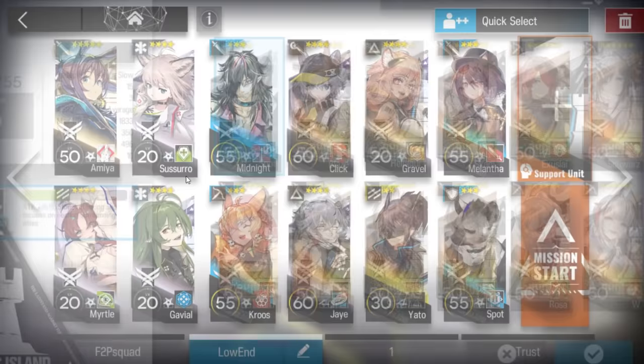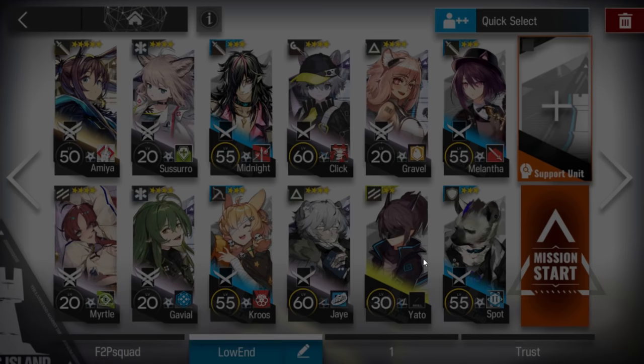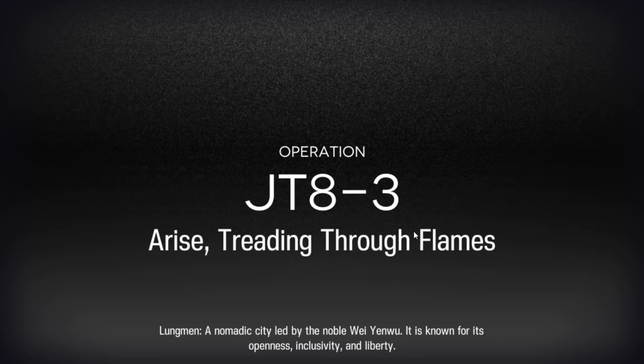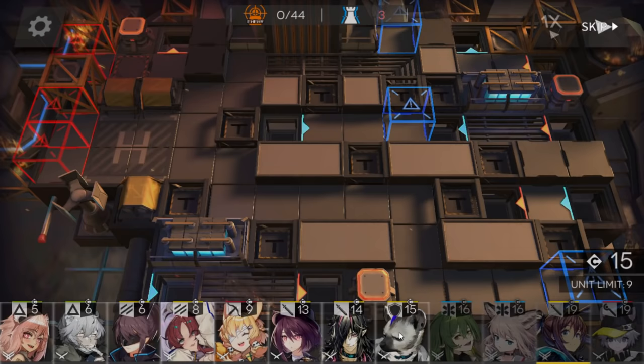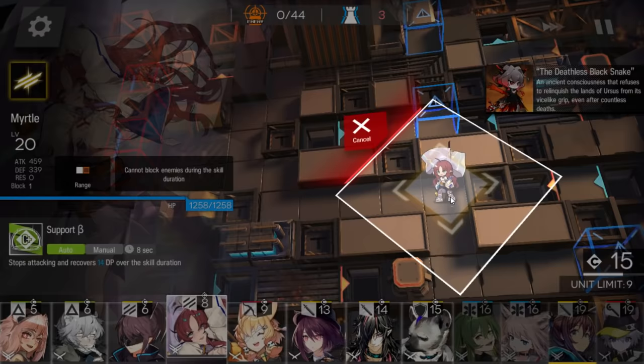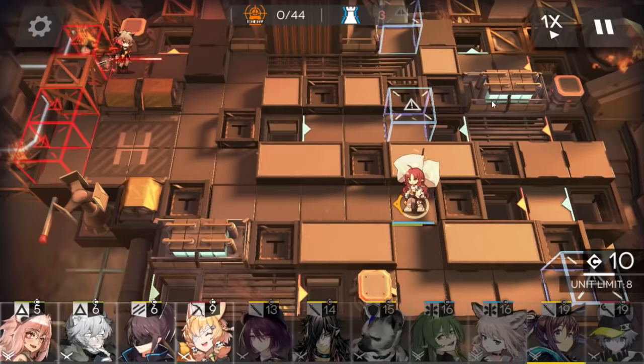You'll also need two fast-redeploy operators. If you don't have them, you can use Yato, Jay, and Gravel together for the combo. Your best duelist guard, and any medic defender if possible - Sussurro or Spot. Spot is really good. Also this stage is not really worth farming - I prefer other stages. Normally just don't farm this one.